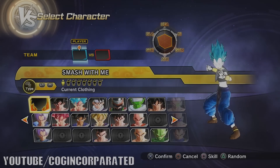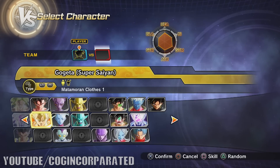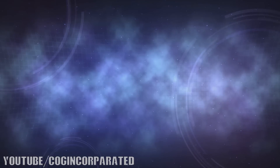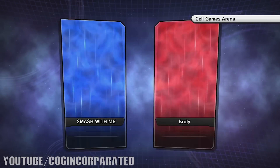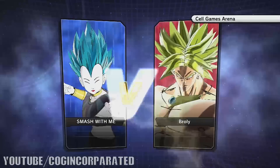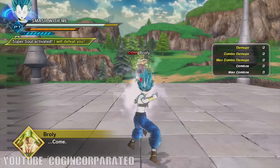We're gonna go to Training, activate the HUD, put on my custom character, and test this against Broly. Let's test it against Broly and see how effective these ultimate attacks are against him — how much damage we can inflict and get a better understanding of which of the two ultimate attacks is more effective and which connects better.